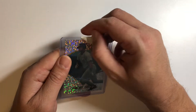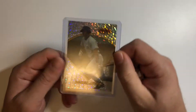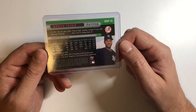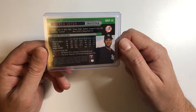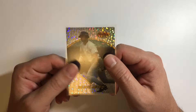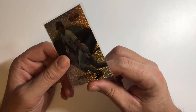This is the Derek Jeter atomic refractor Bowman's Best — the preview version. There are two different atomic refractors in this year for this card: one that's the preview and one that's the regular. To be honest, I don't really know the exact difference, but I'm guessing the preview came in a set before the actual set came out, kind of like how they preview Optic in Donruss with modern cards.